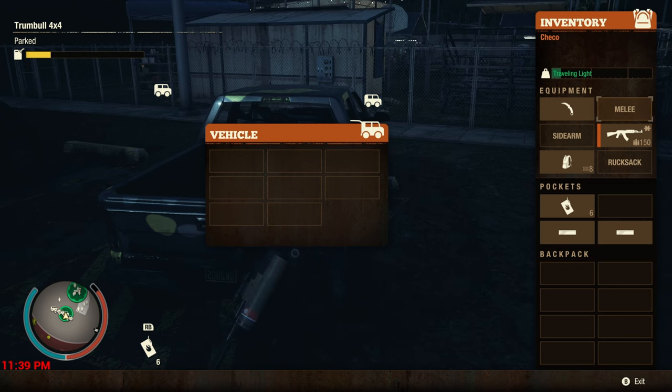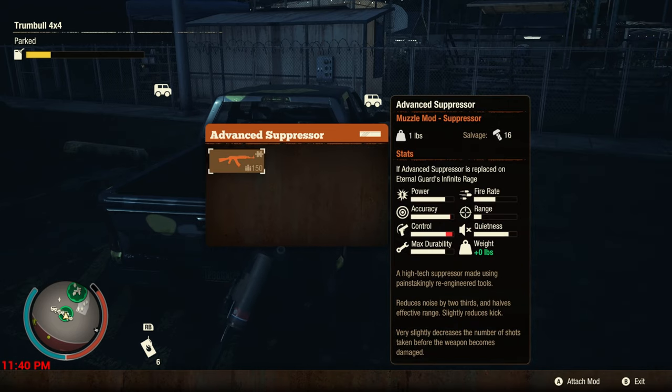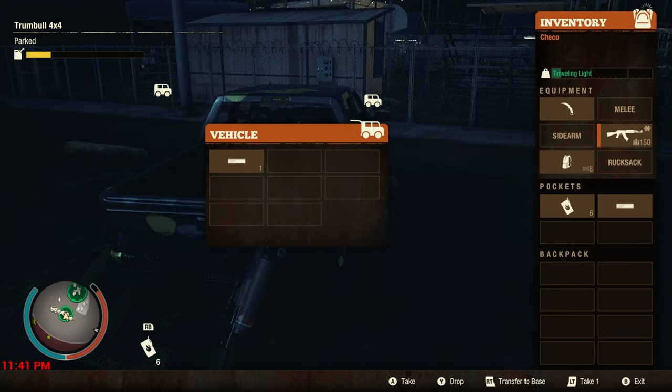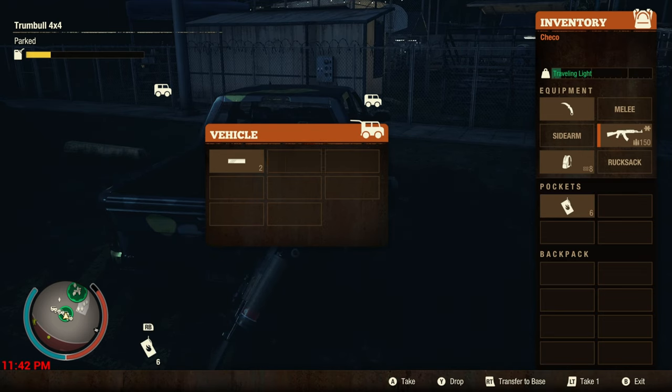Welcome back to another duping video, hooray! Well this one you don't have to get out of your parking space — you can dupe right in the trunk in your parking space, put them right back into the locker, you never have to move. It's great.